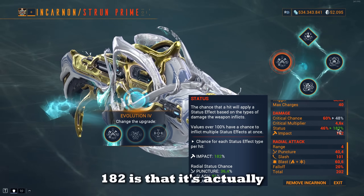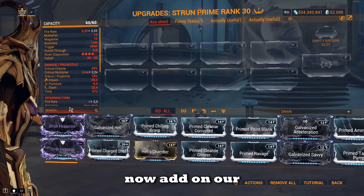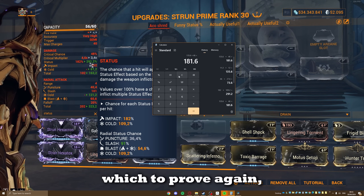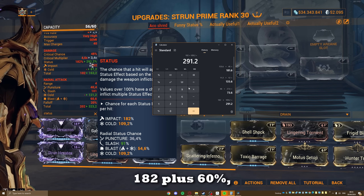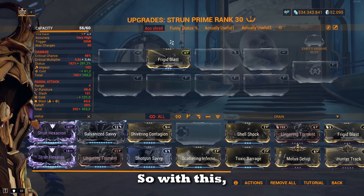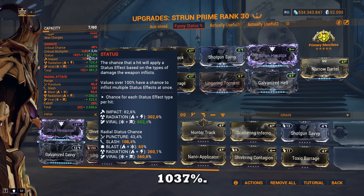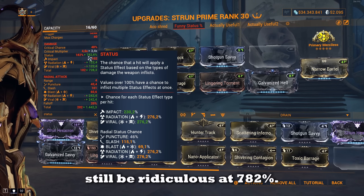This 182% becomes the new base status chance. So when we add on a 60/60 status mod, it goes up to 291.2% — because 182 plus 60% equals 291.2. With this bug you can get some really funny status numbers, like 1037% with a status chance riven. Without the riven it's still a ridiculous 782%.